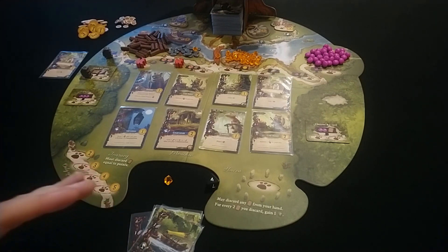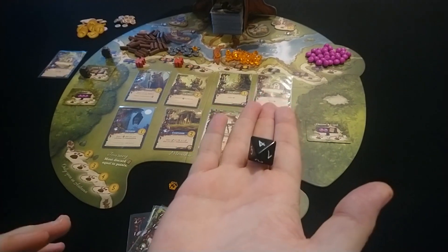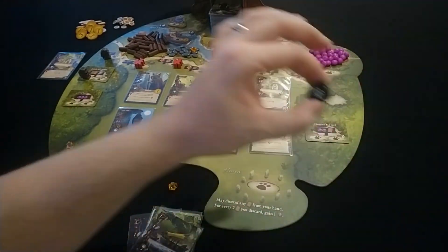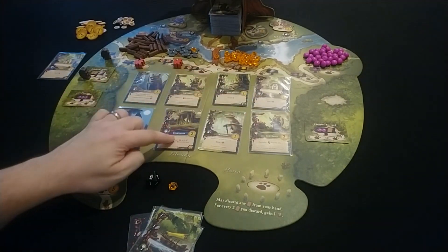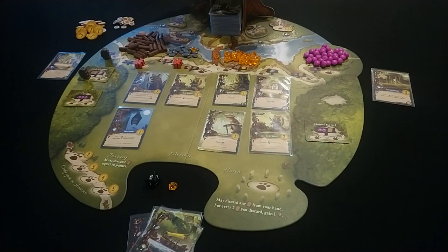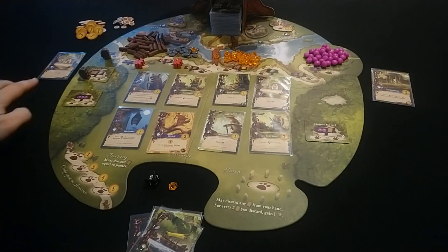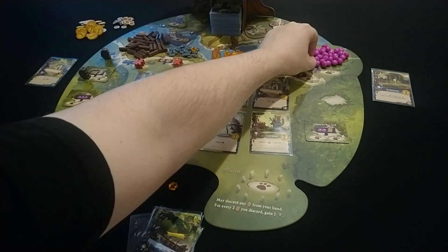Every time I place a card into my tableau, Rugwort — who is the enemy — will roll this d8 to decide which card he will take from the meadow. Because we rolled a six, he is going to take the sixth card in the meadow and place it into his tableau. Anytime you take a card from the central meadow you must replenish it. So because I played this farm card it means I gain one berry, which I'll take and put in my inventory.